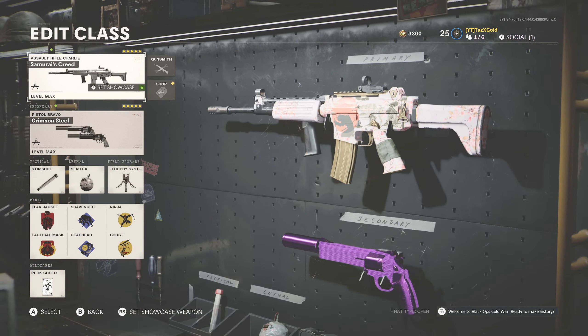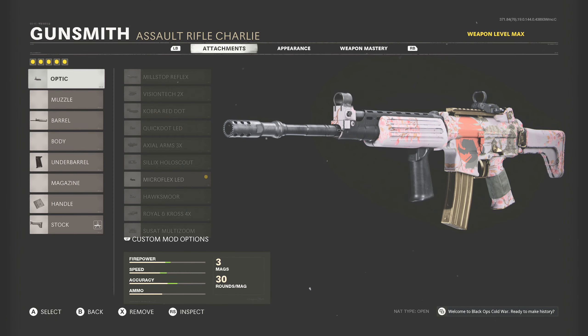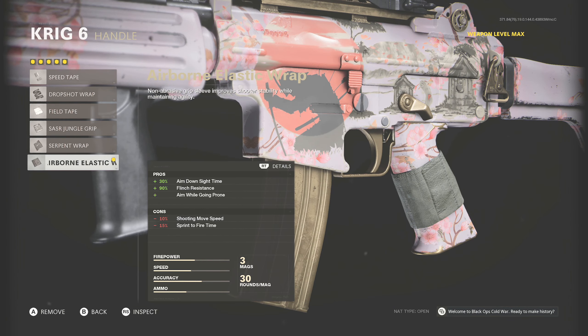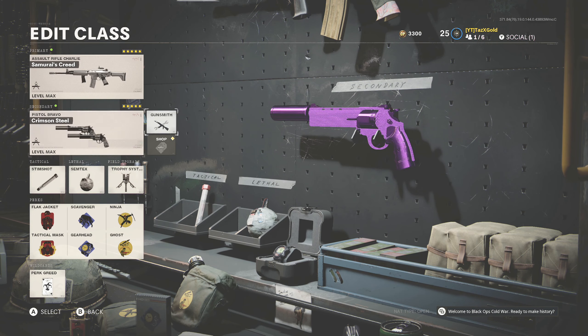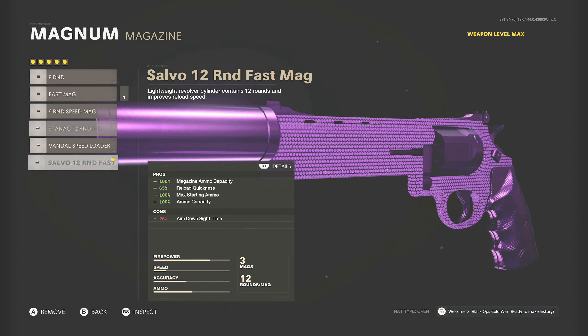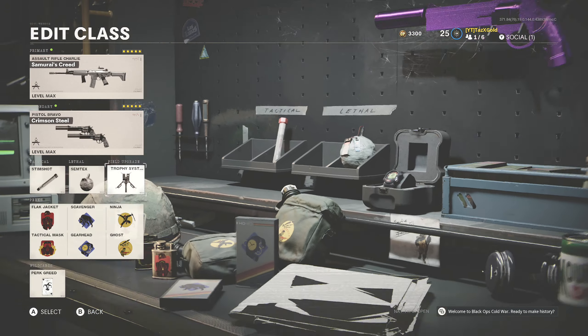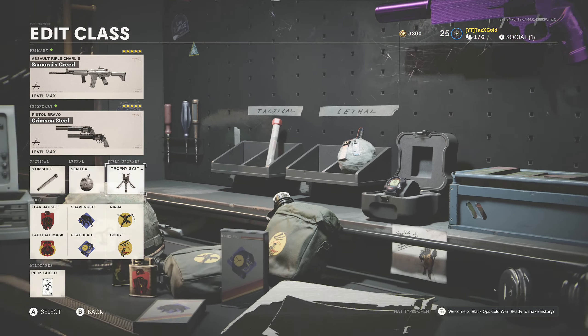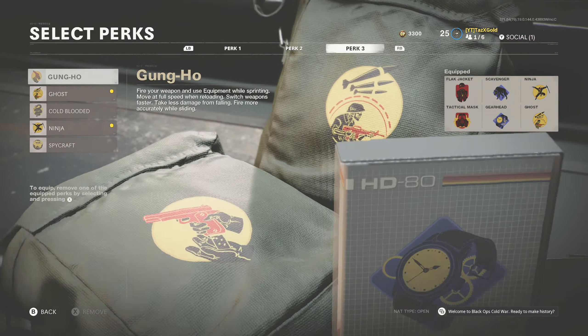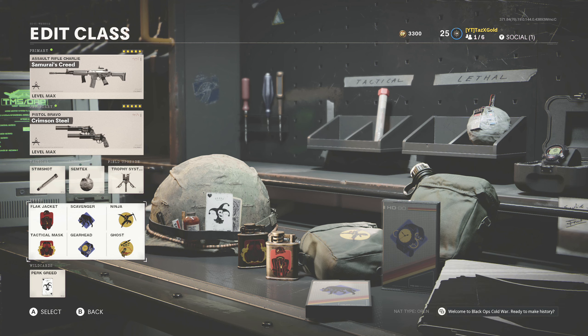For those who made it to the end — here's the Krig 6 best class setup. Optic: Microflex LED. Barrel: 19.7 Ranger. Underbarrel: Field Agent Grip. Handle: Airborne Elastic Wrap. Stock: Raider Stock. Secondary Magnum: Muzzle Sound Suppressor, 7.2 Task Force barrel, 5 Milliwatt Laser Sight, 12 Round Fast Mags, Dual Wield. Tactical: Stim Shot. Lethal: Semtex. Field Upgrade: Trophy System. Wildcard: Perk Greed — Flak Jacket, Tactical Mask, Scavenger, Gear Head, Ghost, Ninja. Enjoy it!